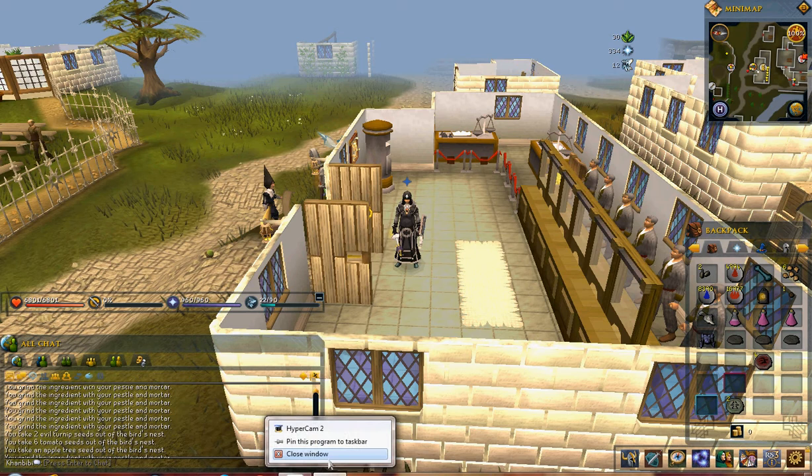I'm gonna bank my vials because I need those vials for making potions later for herblore. I think I've got quite a bit of cerebrus in the bank — I'm gonna have to sell them to get rid of them.